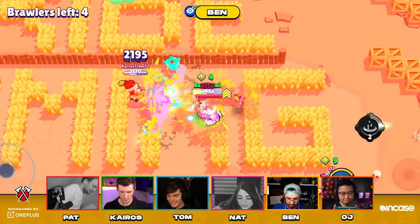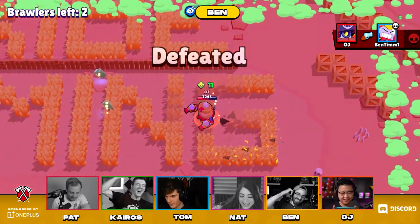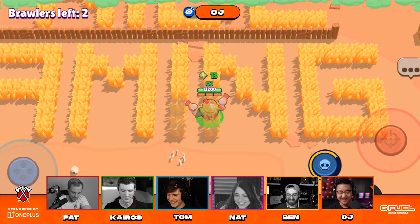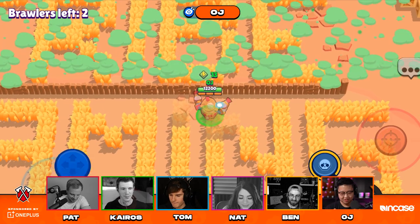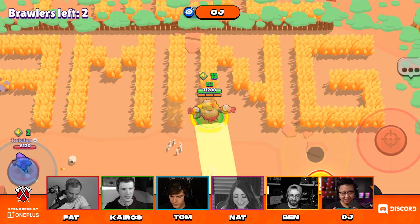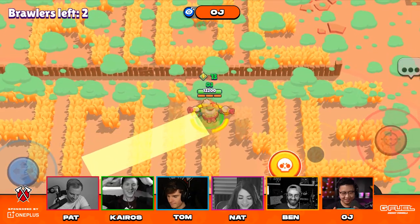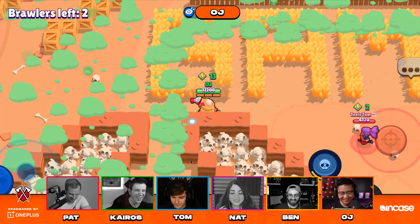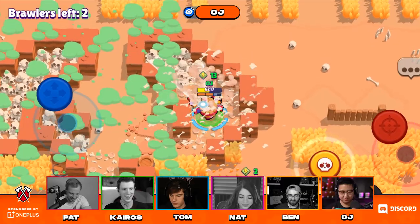What the heck — who plays a bush Shelly in a friendly video? That's not what friends do to friends. I guess we're not friends. No! Whitney's to OJ! OJ, Tom's camping in a bush. I'll camp too, then. This is the most exciting game you've ever seen. OJ, you're pushing super on him. I was setting him up perfectly so you could roll on him — and then you just found super.